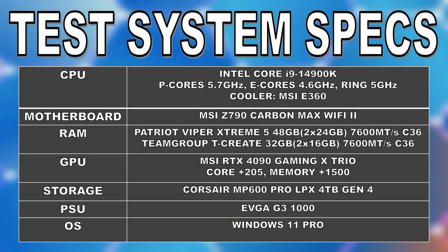For the CPU, we have an Intel Core i9-14900K with P-cores running at 5.7GHz, E-cores overclocked to 4.6GHz, and the Ring running at 5GHz. The motherboard is an MSI Z790 Carbon Max Wi-Fi 2. The 32GB kit is from Team Group's tCreate series with an XMP profile rated at 7200 CL34, overclocked to 7600 CL36. The 48GB kit is from Patriot's Xtreme 5 lineup, rated at 8200 CL38, also run at 7600 CL36 for this comparison. The GPU is an MSI RTX 4090 Gaming X Trio with +200 core offset and +1500 memory offset. Games are stored on a Corsair MP600 Pro LPX 4TB, powered by an EVGA 1000 G3.